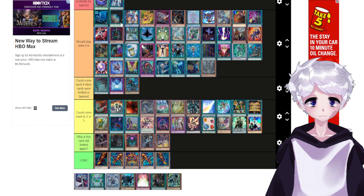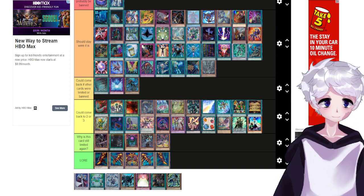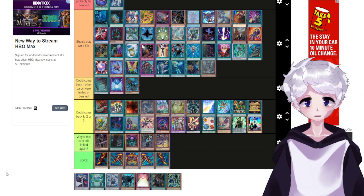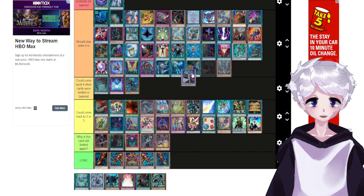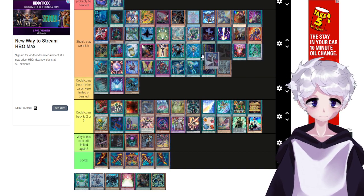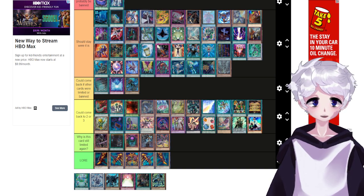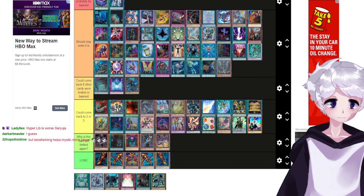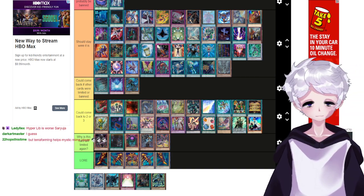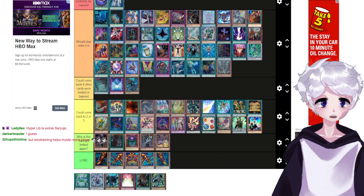Terraforming should never come back to more than one copy — there are too many good field spells nowadays. If we just banned all the good field spells it could come back, but that's a lot of field spells to ban for no reason. Hyper Librarian — there was a time I would advocate for this card to come back, but nowadays the synchro engine in general is really powerful. Hyper Librarian is worse than Saryuja, but the synchro engine keeps getting more and more good cards, and I would be slightly worried.